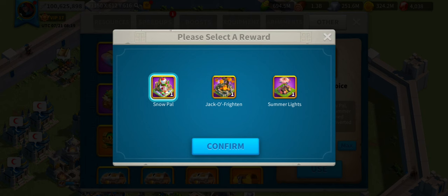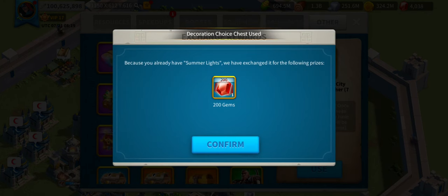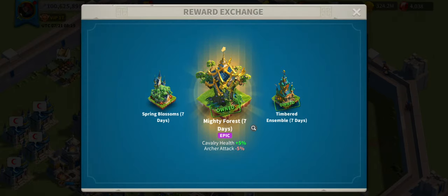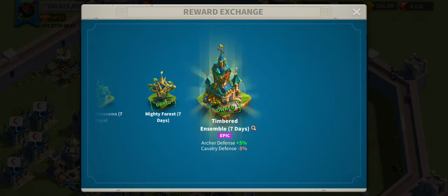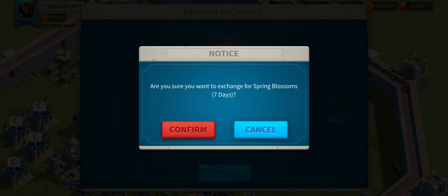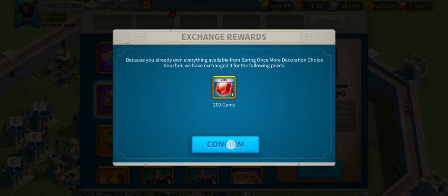If I've got everything, that's 200 gems. Let's go right to left — summer lights. Oh, I already have summer lights! It didn't show me 'owned,' so I genuinely didn't know. If it said 'select' and I already owned it, it would go straight to gems. Let's do that and set it up for next time.